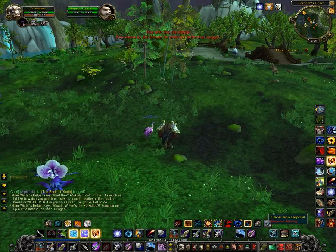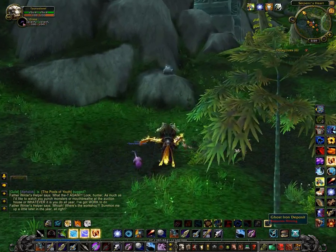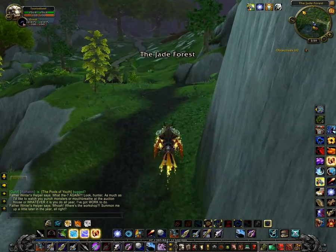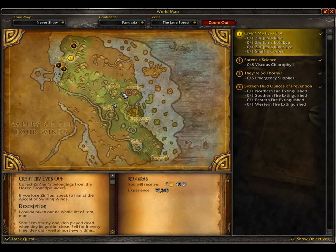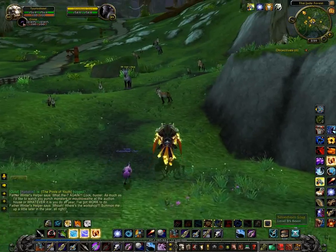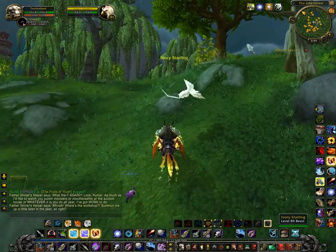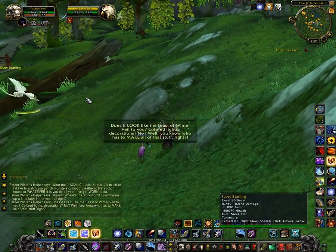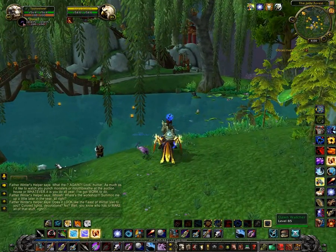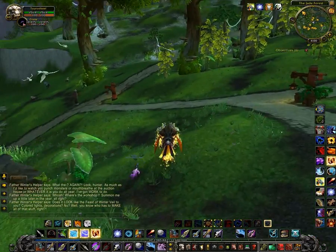You'll see some Ghost Iron over there. In this particular build they do have herbing and mining nodes in the game now, so you'll see Ghost Iron - I forgot the herbing ones but I've definitely seen more Ghost Iron than herbs. Here's some more neutral mobs that are not tameable. Let's take a look at that owl - he's tameable, looks pretty standard. I'm thinking the caterpillars were up in the area where the spiders were.